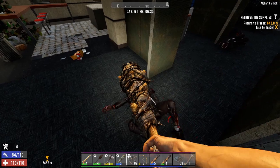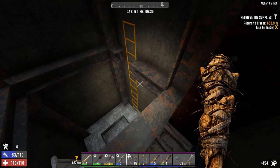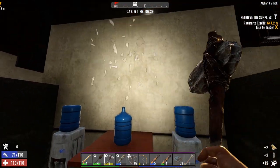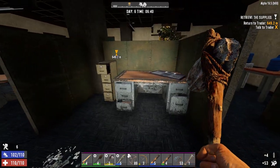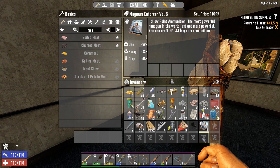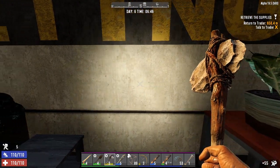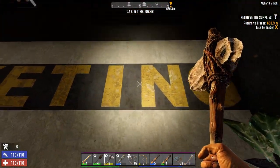I don't want to speak too soon because sometimes zombies have different pathing and can get up to me somehow. We'll let him dig away there. Oh nice — lots of water, 60 a pop. And we've got a book — Magnum Enforcer! You can craft HP 0.44 magnum ammo.